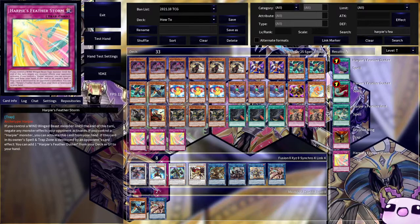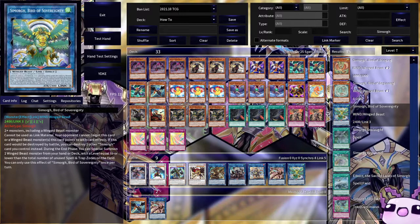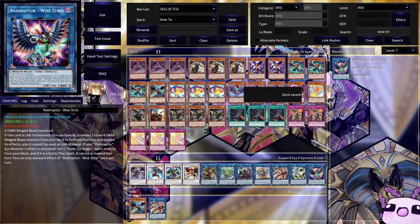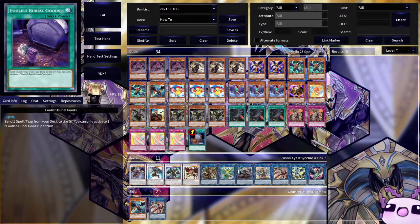One of the things you can make in this deck is Seamorg the Bird of Sovereignty — that's one thing you want to end on. Since we're running some Tuners, we're going to run a Halk. We can also run a Wise Strix, because Wise Strix is just the name so we can go up into Seamorg, even though we have Tri-Brigades for this. Of course, we're also going to run Foolish Burial because the card is very good.